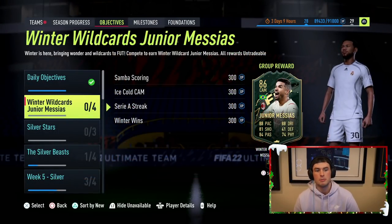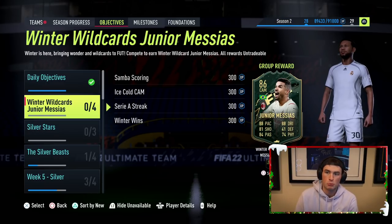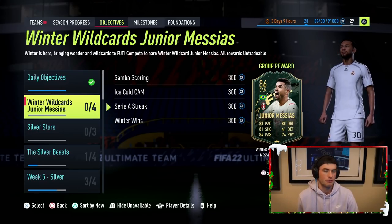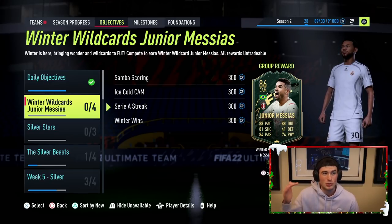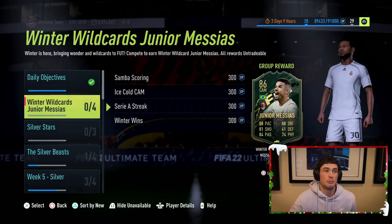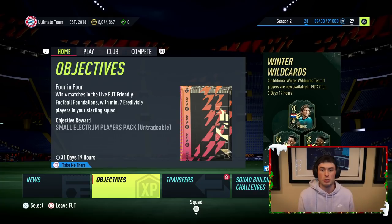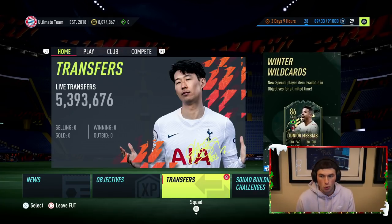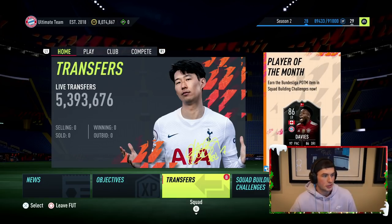This is a fantastic promo, and I think it's important to talk about the greatness of promos when they are good, so that people who maybe work for EA understand what we're looking for as a community — daily engagement, a reason to log on. From EA's perspective, if you're giving out a 55k pack that's untradeable, you're not really impacting the market. Obviously when EA drop a 50k pack that's tradeable, that kills the market because the whole community goes and does it.